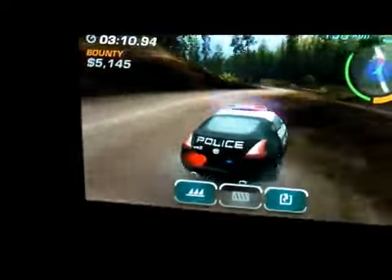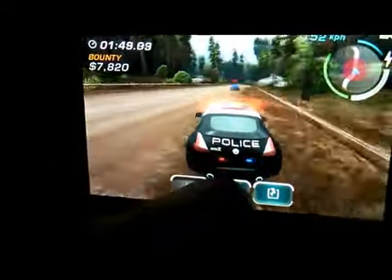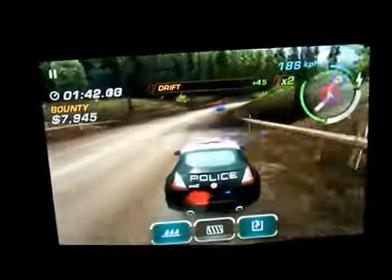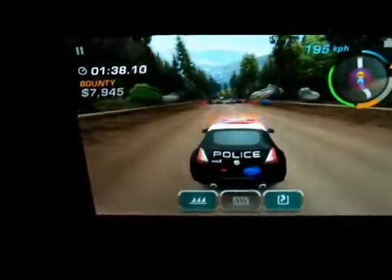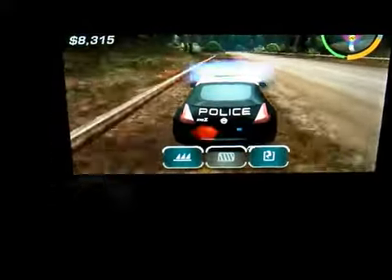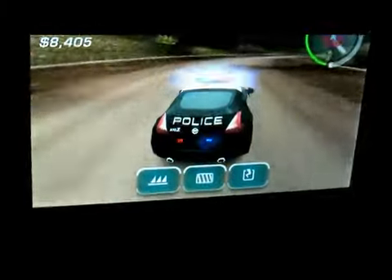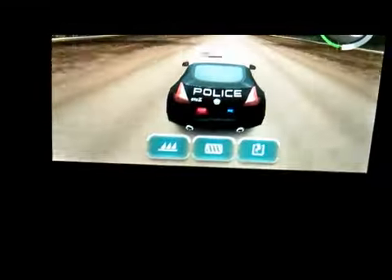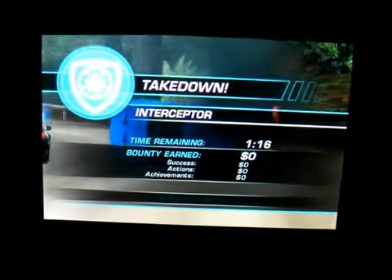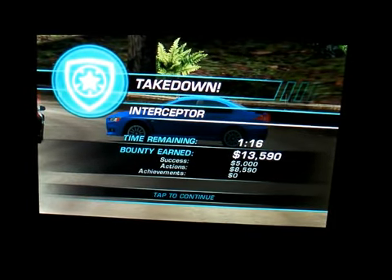It looks like he's going to get away here, and the spikes are filled. Now I'm deploying a roadblock — I almost knocked him out here. He's in the red. This might get him. I couldn't get through that roadblock. It looks like I might lose him here. And there you go — that's a takedown. I received $13,590 for the bounty.